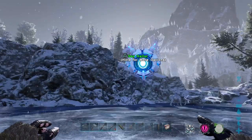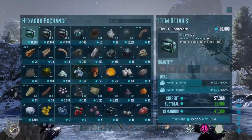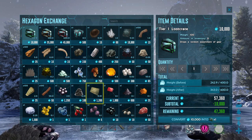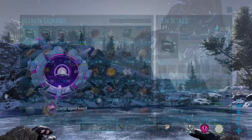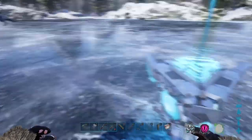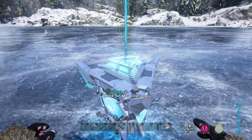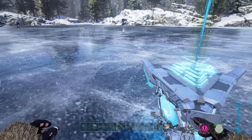Now, if you guys don't know what hexagons are or don't know how to use them, all you've got to do is talk to your little robot buddy here, and you can see all the things that she offers for hexagons. Basically, it's a currency to buy a lot of different cool little things — resources, loot crates, stuff like that. And if you guys stick around to the end of the video, I'm actually going to open one of the Tier 3 loot crates and show you guys what you can expect to get out of those.